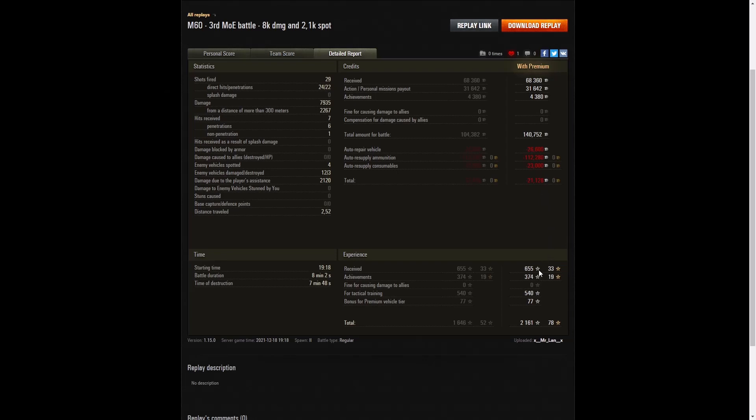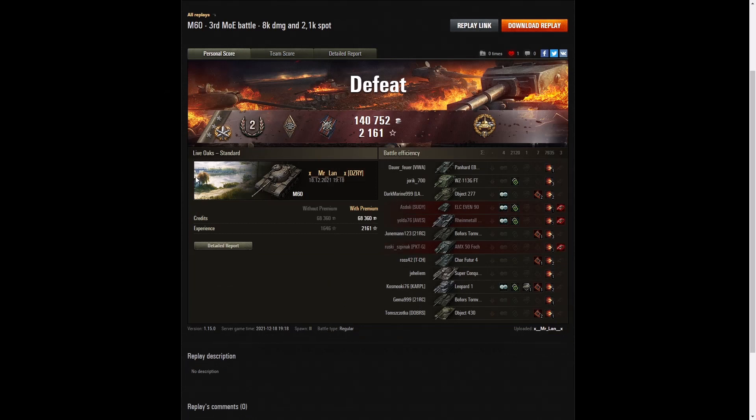He got 655 XP base, 374 for the achievements award for getting an epic medal in a losing game, 540 for tactical training, and 77 for this being a premium vehicle — totalling 2,161 experience points. So at least he's got his third mark, now on the barrel. There's no need to go further, though some players like to push to 100%. He's proved he can make the M60 work, and from now on he can load the correct balance of ammunition to get the damage, get the job done, and get the win without overspending. I hope you enjoyed that lesson in how to handle the M60. If you did, please give this video a like, subscribe to our channel, and leave a comment below. Please do let other people know our channel exists — we've also got a second channel called The General where you can watch great battles with Pool's medals being won and no commentary to spoil it. Thanks for watching.